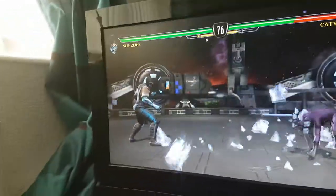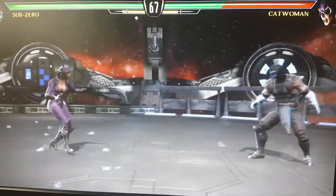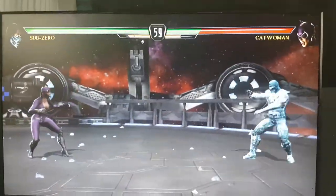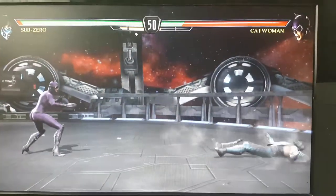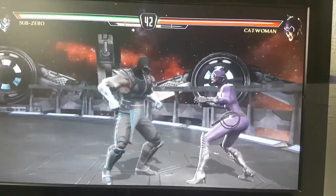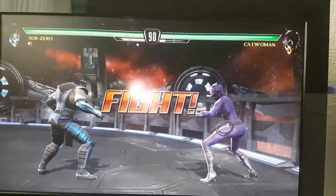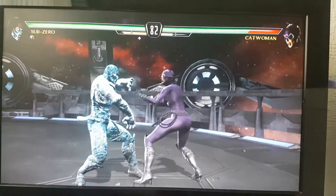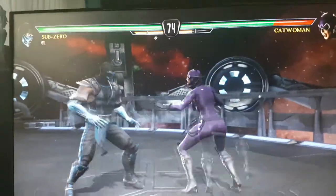Freeze, freeze, smash! Back square — let's see what that does. Nothing. Down back square, I'm a triangle. Oh, I got hit — kicked in the face. Freeze! Freeze!